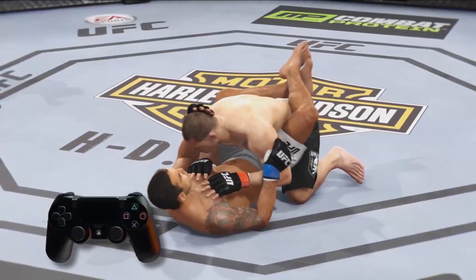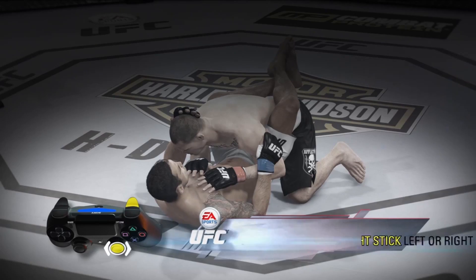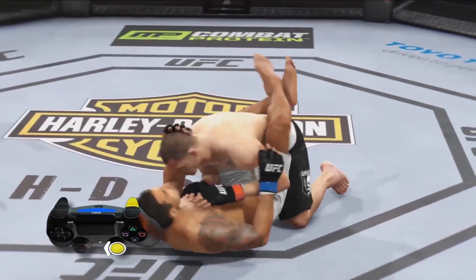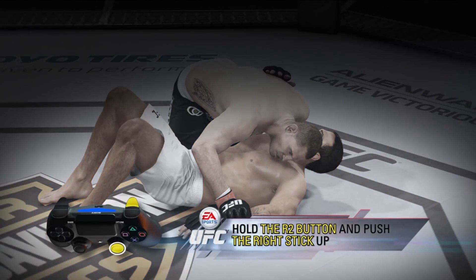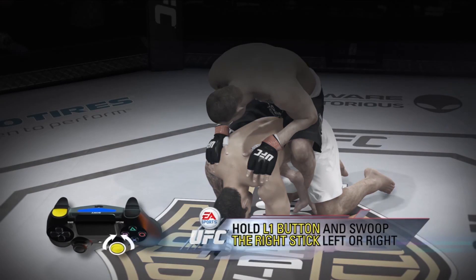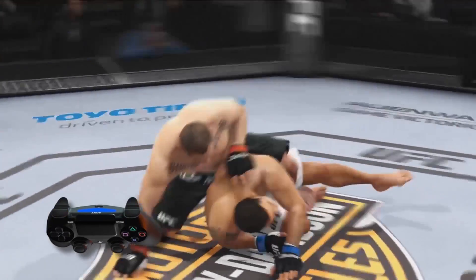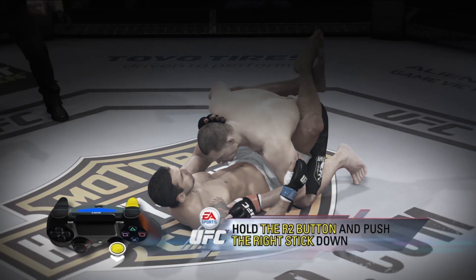To defend your opponent's transitions, hold the R2 button and push left or right with the right stick. To defend your opponent's submission attempts, hold the R2 button and push up with the right stick. To perform an advanced transition, hold the L1 button and swoop the right stick left or right. To keep your opponent from standing up, hold the R2 button and push down with the right stick to keep the fight on the ground.